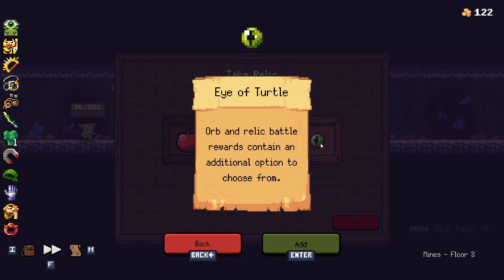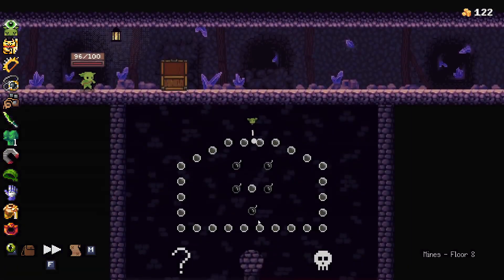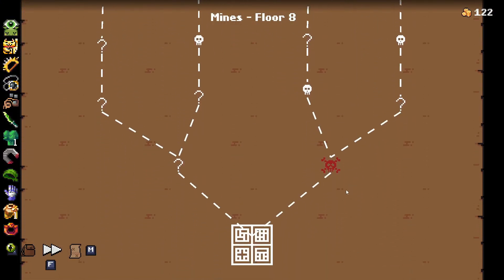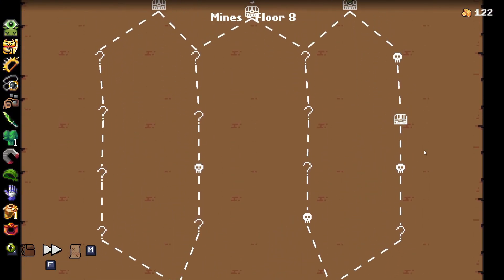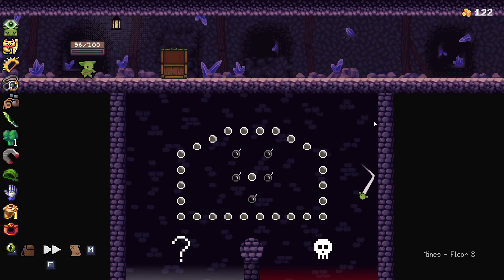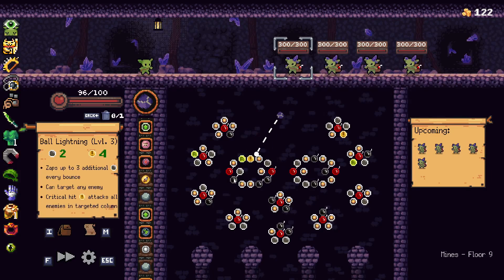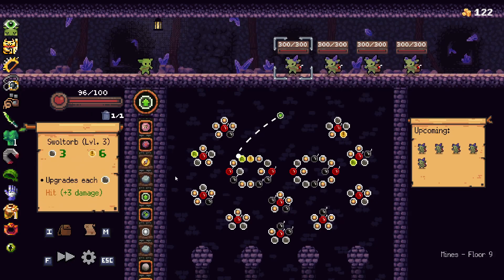It's a bit late in the day for getting the Eye of Turtle, but I think actually that might be the winner's choice we have got. If we go to the right here, we've got a couple more bits to choose from. Gempeglins — this is going to be painful. I'm going to skip out on the Ball Lightning, actually — let's go for Swaltorb, because that's still going to hit enough bombs.